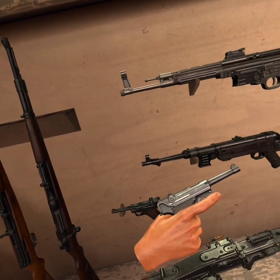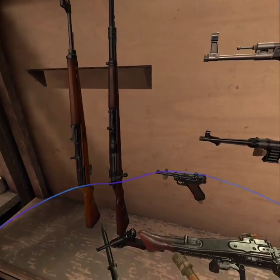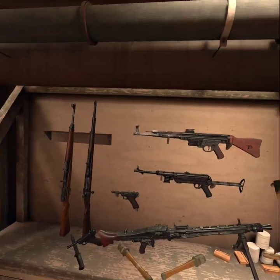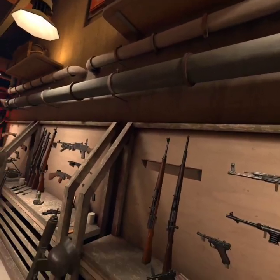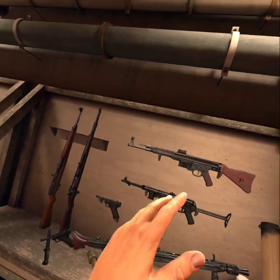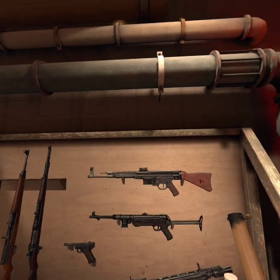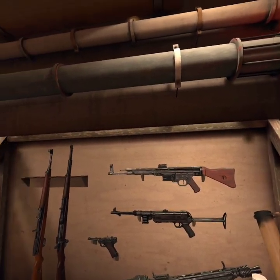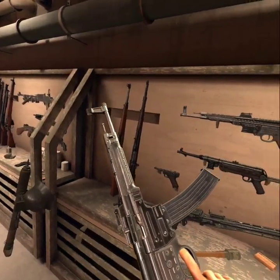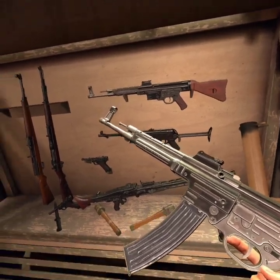We've got the Luger — a beautiful weapon, I mean well over-engineered, as much as the German stuff was. If you look at the Mauser pistol from World War One, that is also well over-engineered. But then they moved on to something slightly better and slightly more basic, which is the P38 — you'll see how that fires as well. At the top we have the STG 44 or the Sturmgewehr 44.